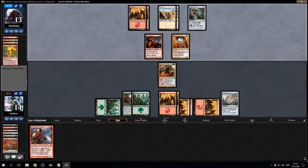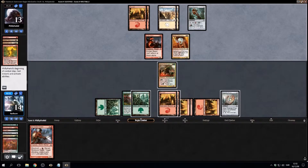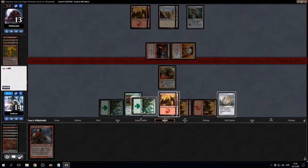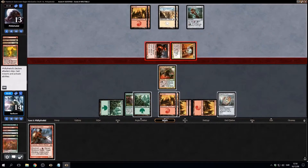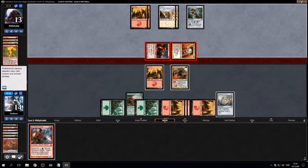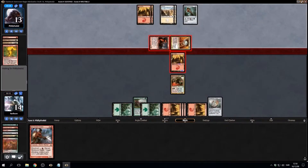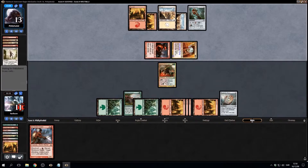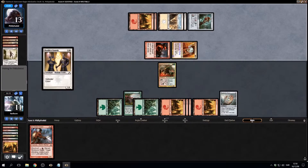We can also make a land to block — I think that's fine. Let's do this the other way actually. Let's see if he has his own Skullcrack, goblin perhaps. Aerial maneuver — all right, sure, could be worse. Basilica guards, you say? All right.